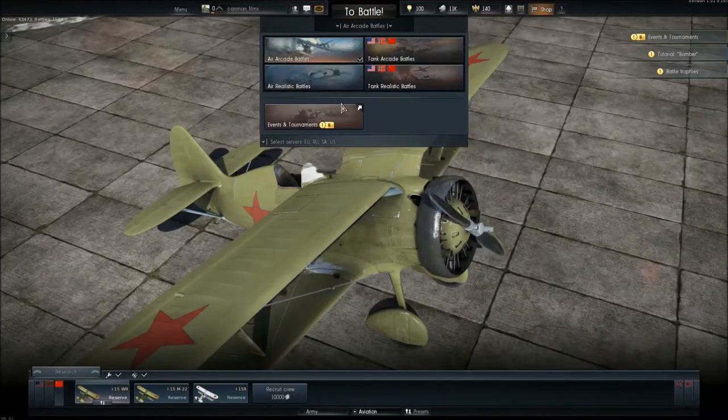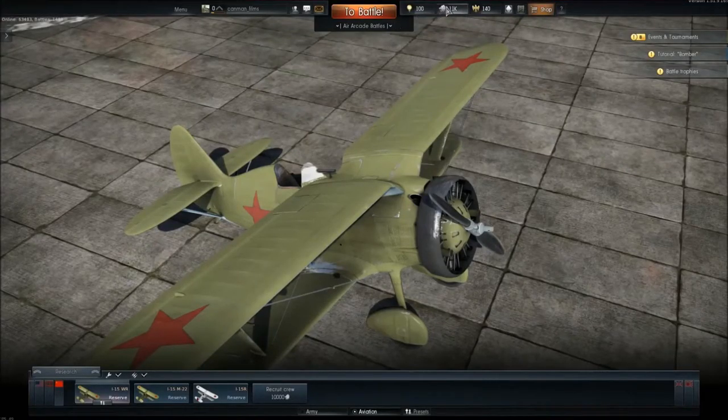Here are your game modes: Arcade, Simulator, and Realistic. Arcade is like different countries mixed together. Realistic is somewhat simulated, and Simulator is definitely fully simulated. We're going to talk about that in the next tutorial video.